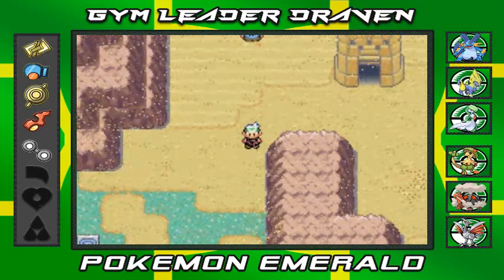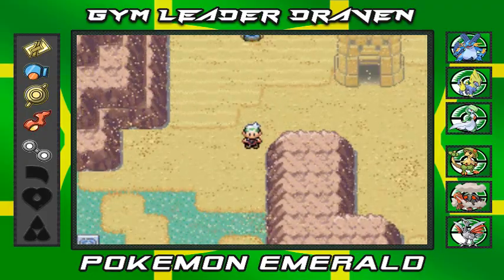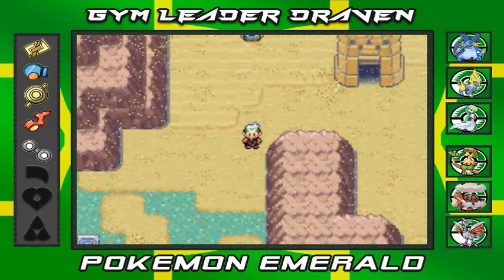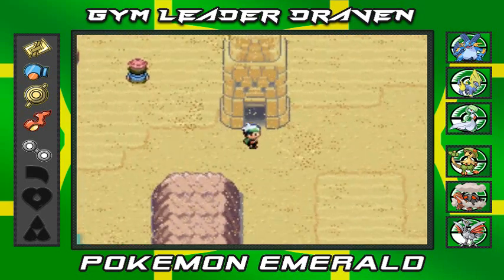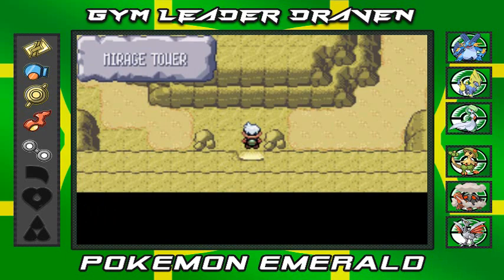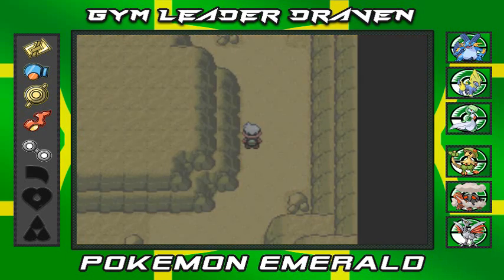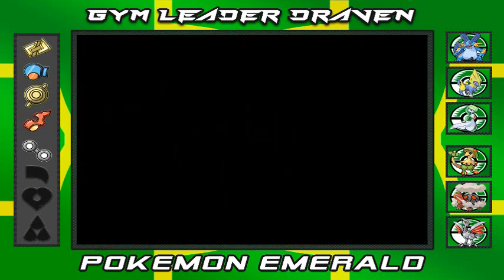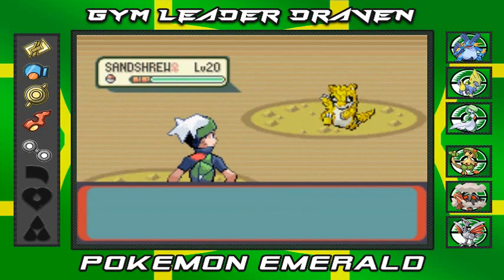After a buttload of trying and moving and all that stuff, we are here in the desert in Route 111, I think. We are here specifically for this — the Mirage Tower. Finally. It has taken me quite a bit to actually try and find this place. It's during specific times that you can actually get through this place.